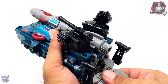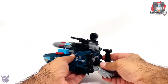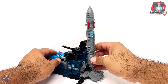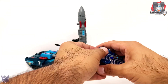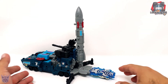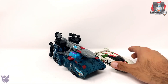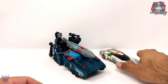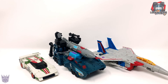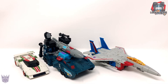You can connect him to the other MicroMaster bases or bridges — I'll flip it over so it angles down, bring this out, and lift this up to launch the rocket. You can connect the Earthrise ramps to him, and I have Soundbarrier here to demonstrate. For vehicle mode size comparisons: here he is next to Earthrise Wheeljack and next to Earthrise Starscream. The rocket tank is not really to scale with anything, but I'm okay with that.